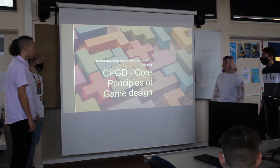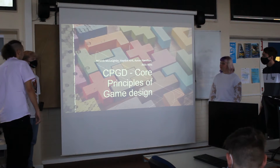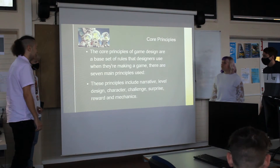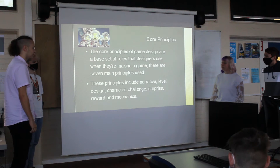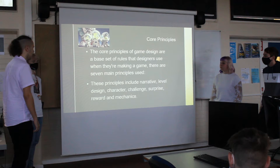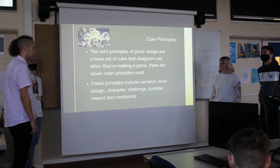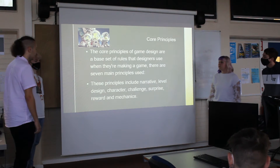This is our presentation about the game we've chosen and the core principles of it. The core principles of game design are the set rules that the game needs to be able to be carried out through a game. Some will include a good narrative, a good story-based level design depending on how it looks, and good character design as well.